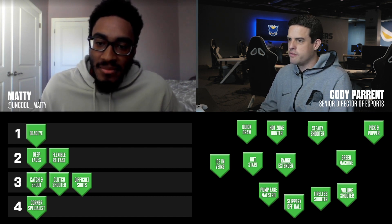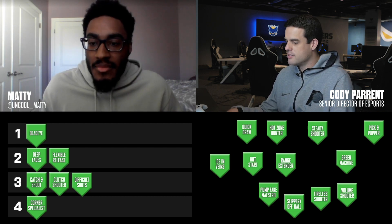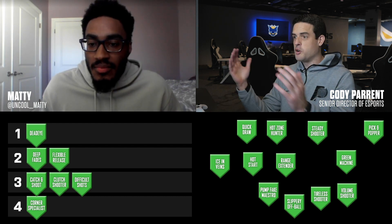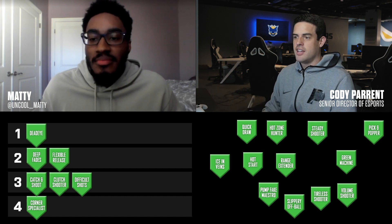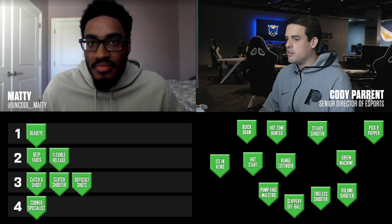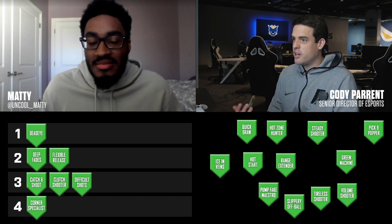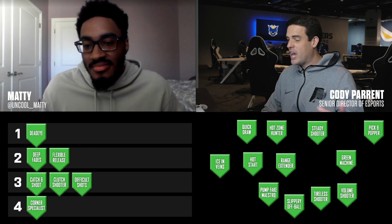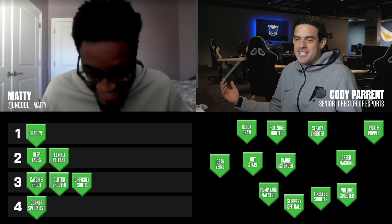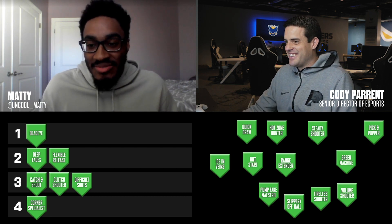We made a full video about this badge, and the number one thing we said was: if you have bad internet or you're playing on different servers, you might as well use it if you have the points because it can help. Sometimes you feel like you had that perfect release, the shot meter's off, and the feedback tells you it's way late. Maybe Flexible Release can help. It's stunning when you get it early — you shoot an airball and have no idea how it happened.